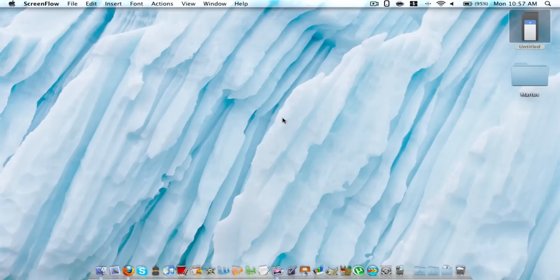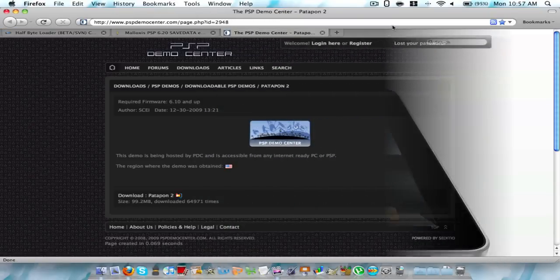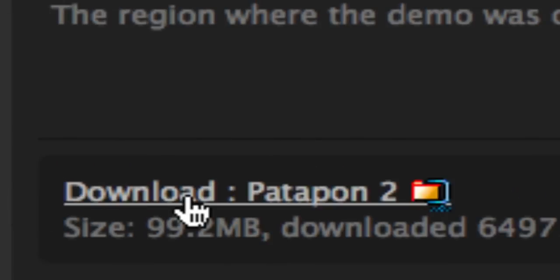I'm going to go with PSP Plasma right now, which is just some colors on your screen. So first you want to go to your internet browser. Here's the download link for the Patapon 2 demo. Just download it down here. I'm going to click download.